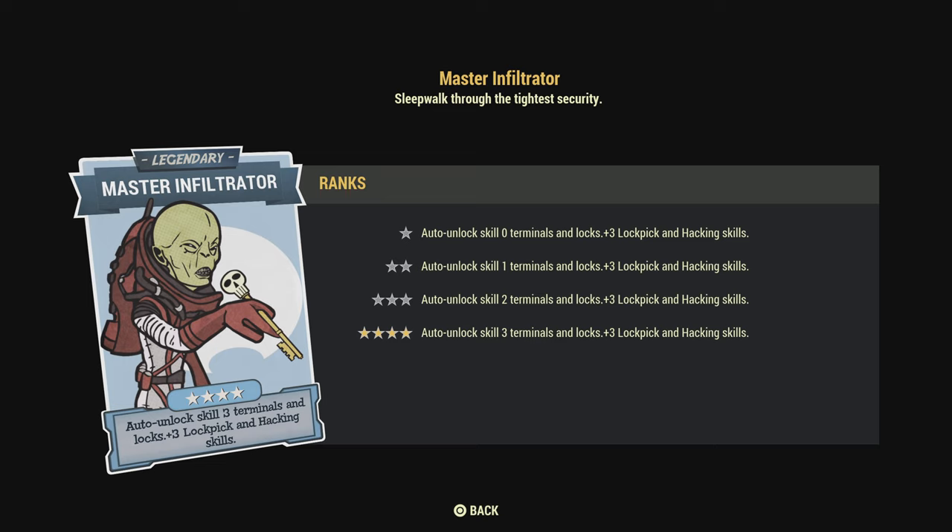The first thing I would recommend is Master Infiltrator. This is a legendary perk - get it leveled up all the way so you can go a little bit quicker. Even at level one you can do it, but you'll have to do the hacking and lock picking process.